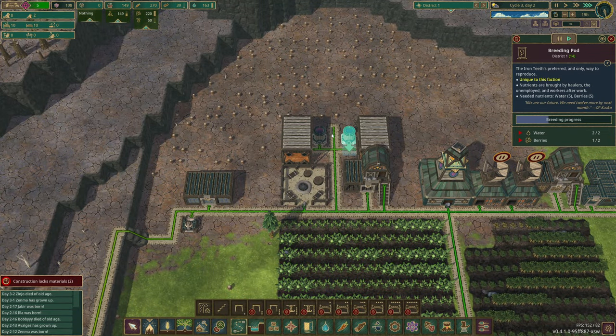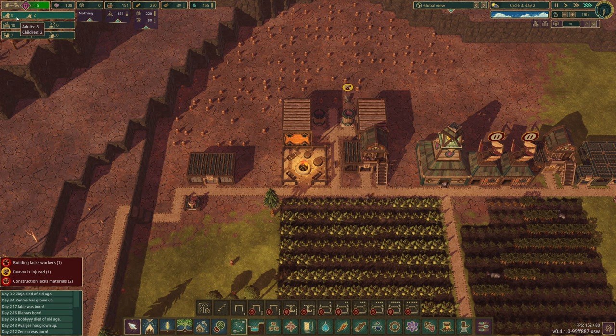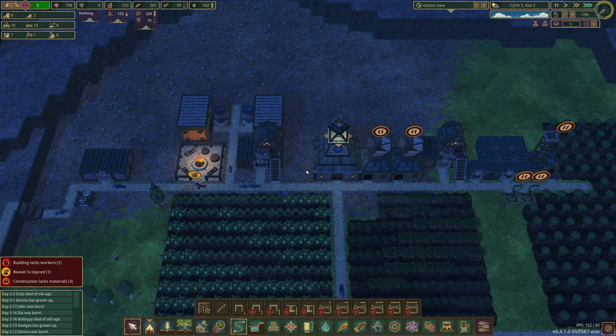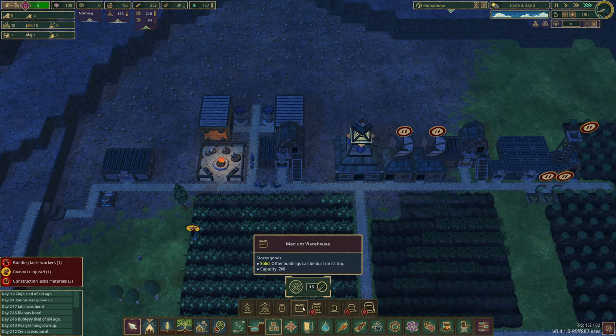More births and breeding going on as well — I'm hoping I can out-do the deaths with births ever so slightly, so we'll slowly grow. Do you think we might need another farmhouse? If I was to get a medium warehouse, base it a different way. I'm not sure.